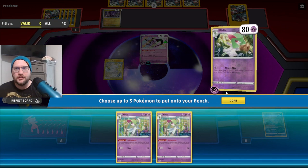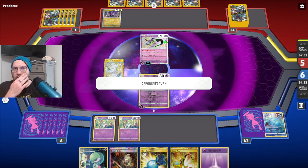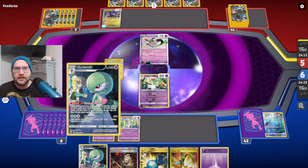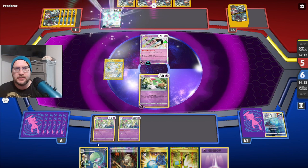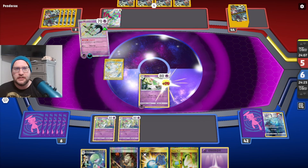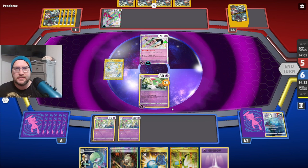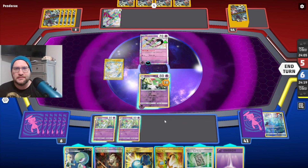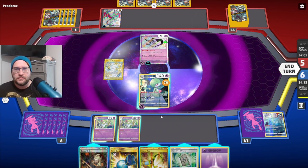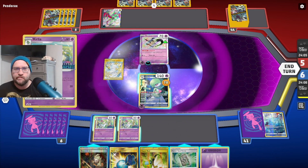Mirage Step — only two more Kirlias? One's prized then. I'm going to have to hit an energy off of Shining Arcana. 140 damage — Covert Flight can knock us out. Forest Seal Stone. Well, first things first — Guard of War.